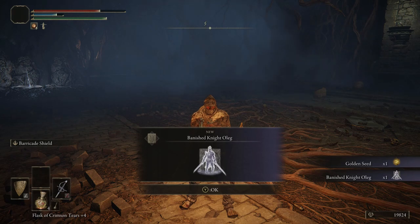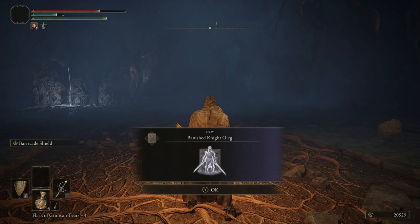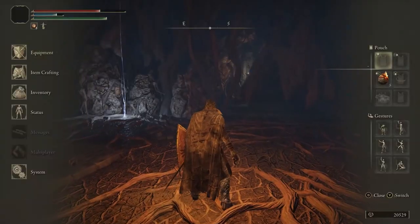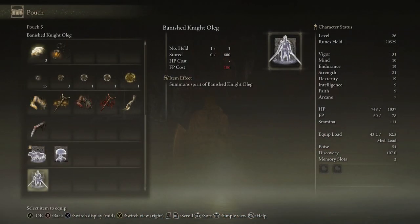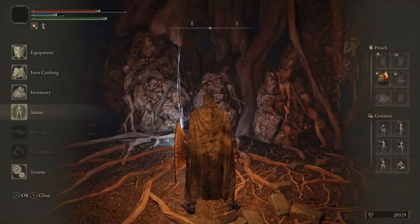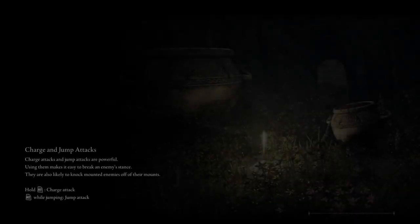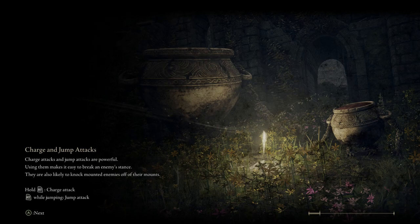After we beat him, we get apparently like 15,000 souls — maybe he's supposed to be later on in the game, but whatever. We got a golden seed and one of the better spirit ashes: Banished Knight Oleg. We'll probably replace the dogs with him. Can we afford to? No — we need 100 FP to summon him, so we won't use it yet. We only have 78. We'd need like 4 or 5 levels into... what is the stat called? Mind. The skill that exclusively governs FP — how much mana you have. Anybody who's not running a mage build, putting points into Mind is almost heretical.